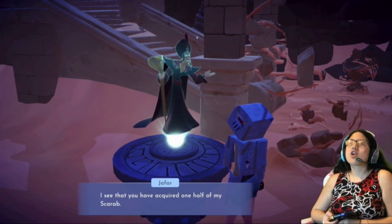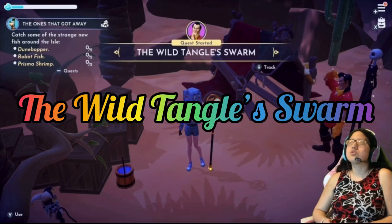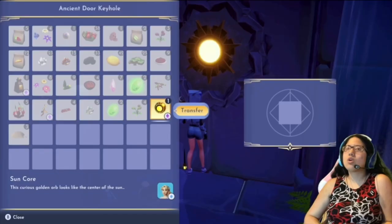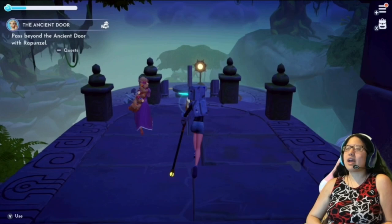As soon as you complete Gaston's The Wanderer of the Dunes quest, his next one will instantly start: The Wild Tangle Swarm. To start this quest, you'll have to go to the Wild Tangle to meet Rapunzel, and you need to give Gaston some time to himself. By the time you finish helping Rapunzel out with her first few quests, he should be ready. Then talk to him to continue the quest.